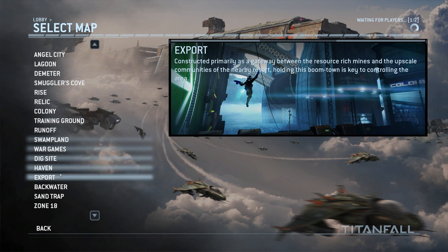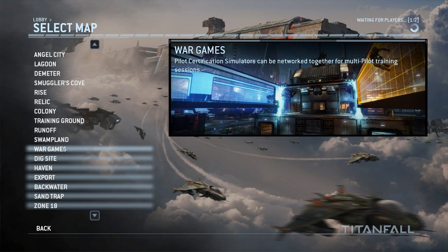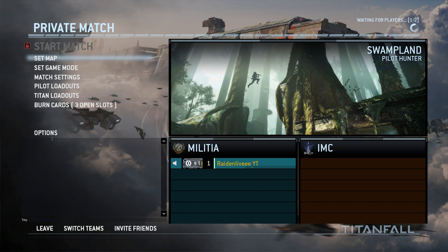Let's say I wanted to play the map Swampland — perfect map. I got Pilot Hunter, the game mode I want. In Titanfall 2, I'd just be able to queue it up and I'm ready to go. I can go play it by myself and run around the map and reminisce. But in Titanfall 1, you're not able to play a private match unless you have another player with you. You can see at the top right of the screen: waiting for players, one out of two, and there's a big lock icon with the grayed out start match text. I can click it, it does nothing.